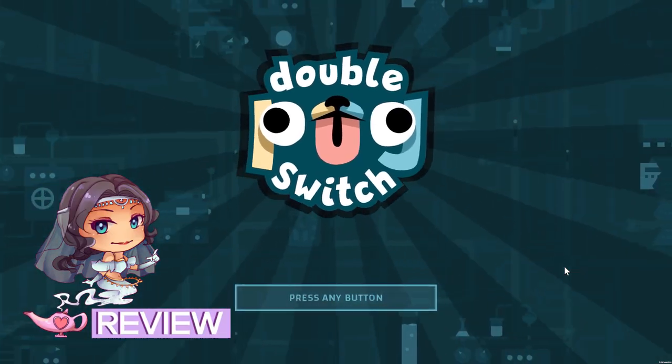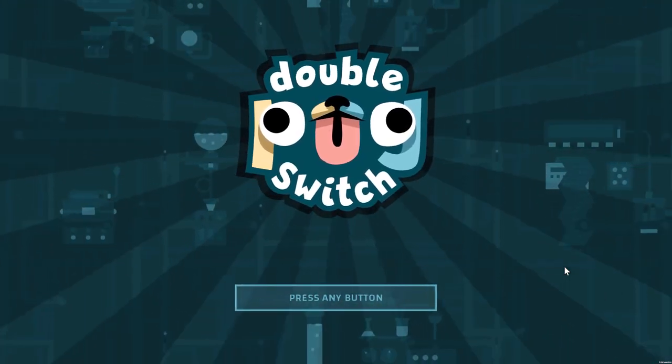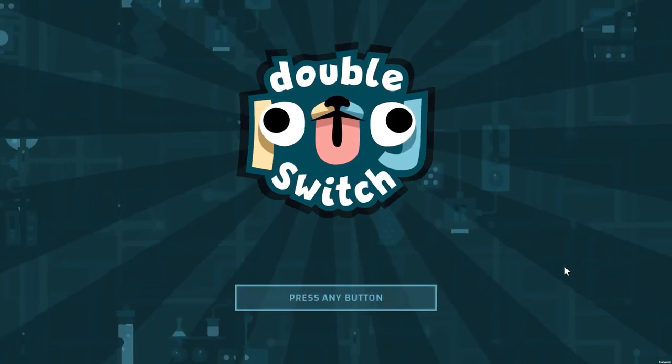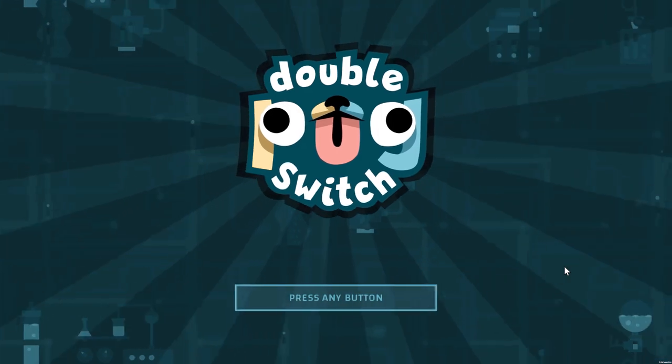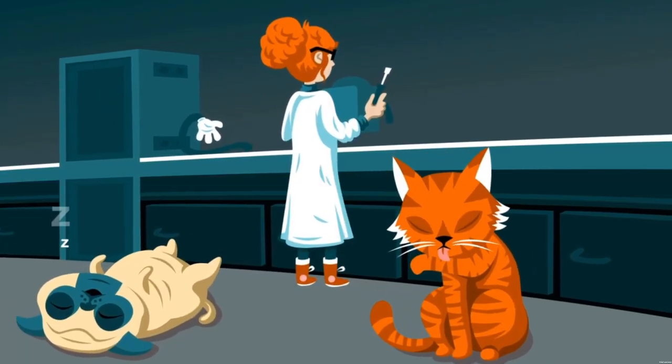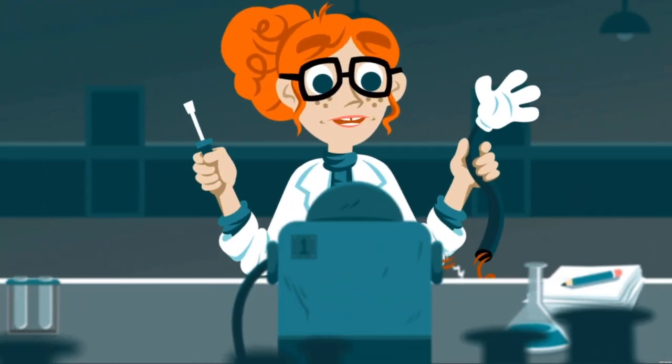Greetings, my precious pugs. Today we are reviewing Double Pug Switch, a game that comes to us from developer and publisher, the Polygon Loft. I played this one on Steam. It is also going to be available on the Xbox, PS4, Switch, and mobile.